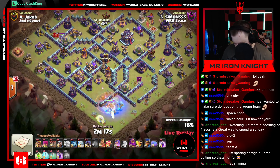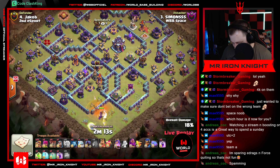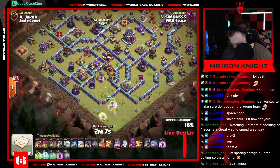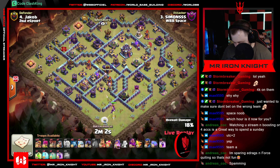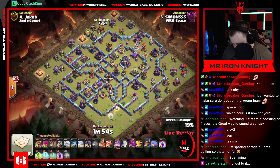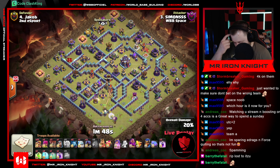Nothing else happening - we're gonna be sitting here for a little bit while these ice golems slow the queen down quite a bit. And last one, there we go. Queen deals the storage and then goes into the expo compartment, nice. Got to be careful about how many troops he drops as well, making sure the eagle doesn't get activated too early. Coco wound goes in - make sure the healers don't get picked off too badly.